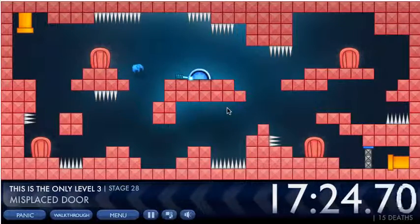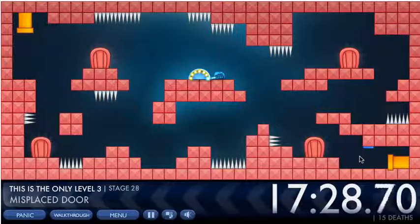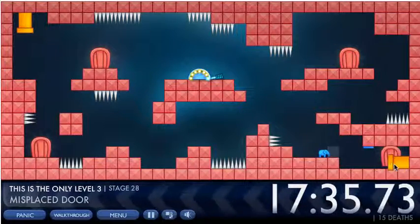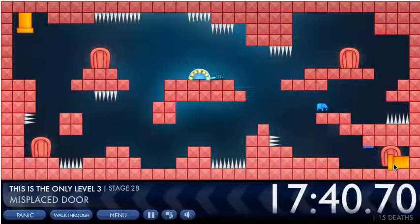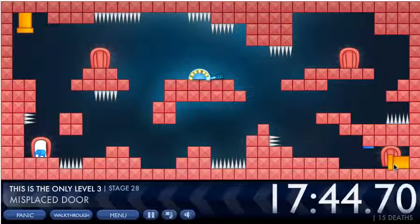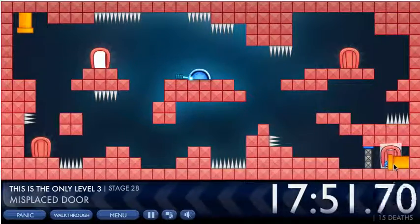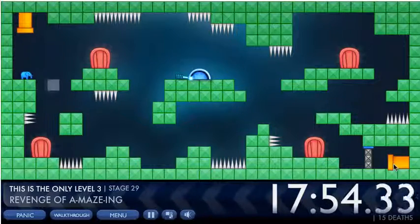Misplaced door number — this door moves and you just place it here, then go through the correct door. Sorry, I'm a little rusty so I keep screwing up, but I've got the idea.